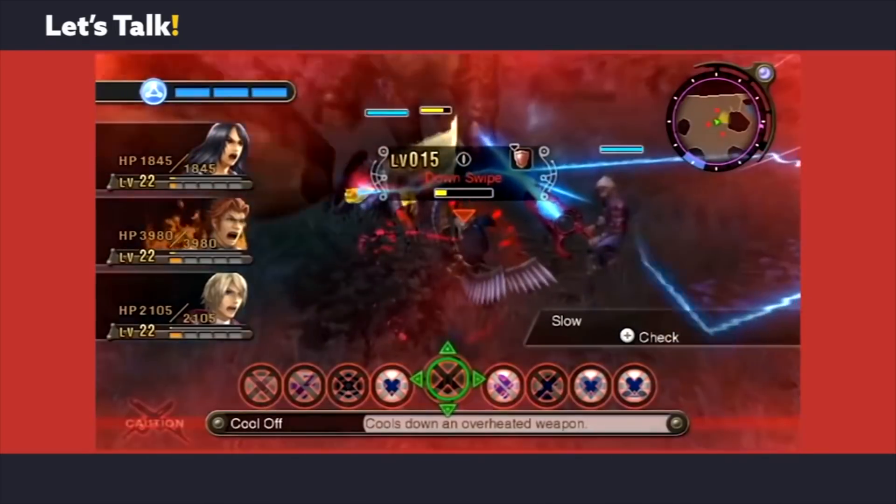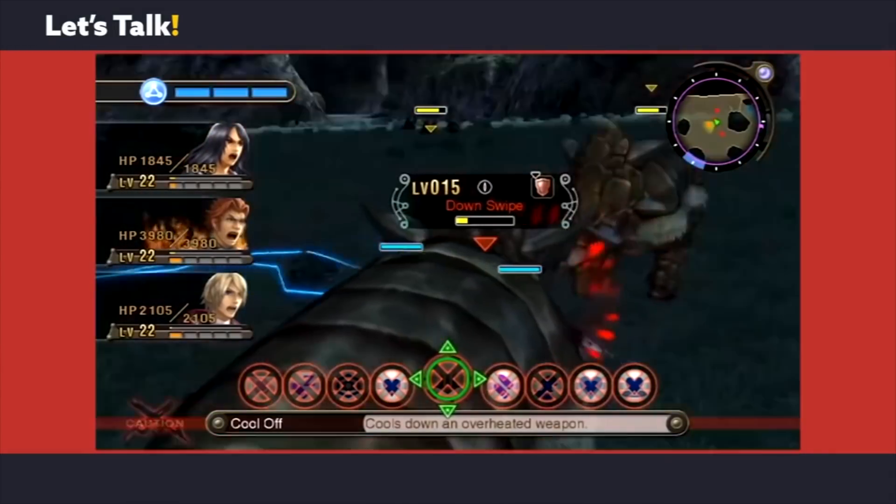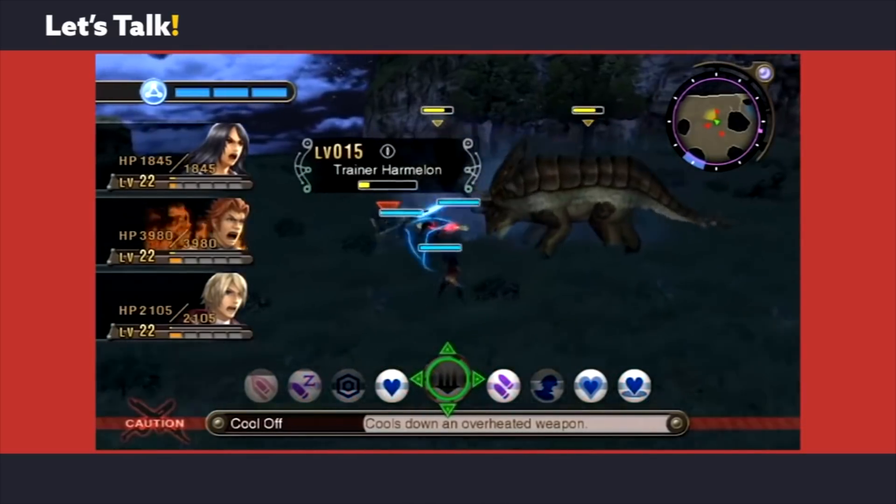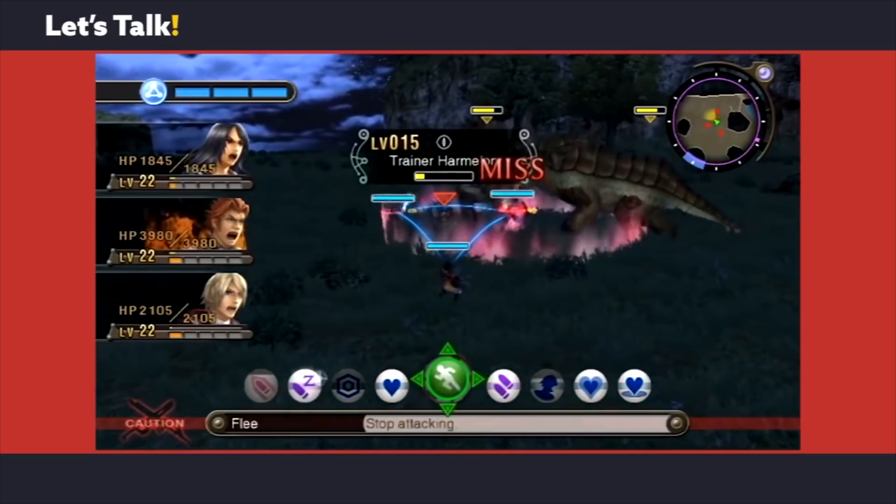In a lot of cases I had to do my own research on trading items — what enemies could drop them, what the easiest enemy to get an item from was — because sometimes items could be obtained from many different sources.